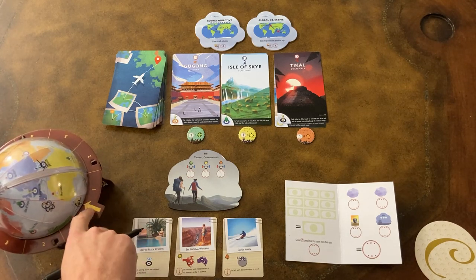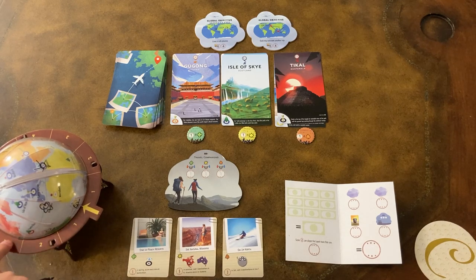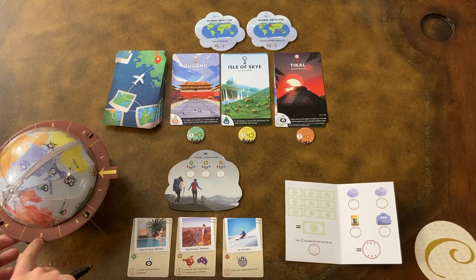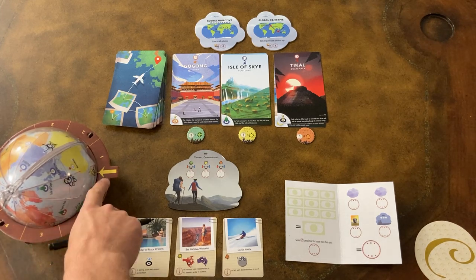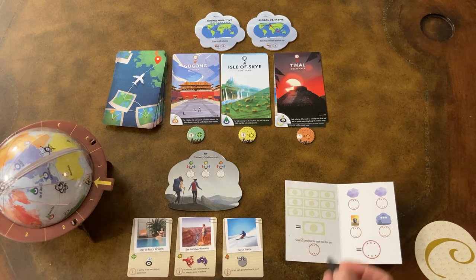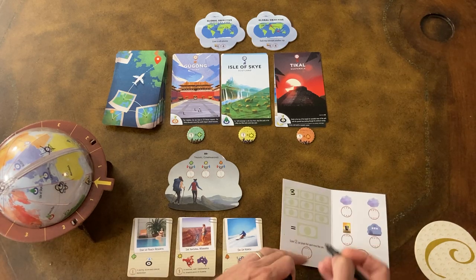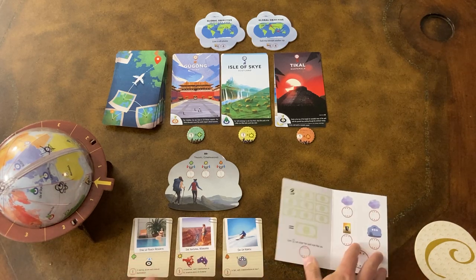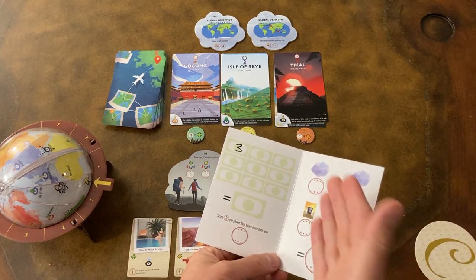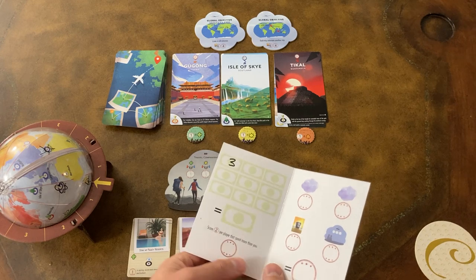The other cool thing about this stand is it doesn't just hold the globe — it also measures the airfare it costs to travel from one place to another. The further you fly, the more it costs. Here we can see this trip cost me $3, and I'm going to log that in my passport booklet by writing the number three. This is my little passport where I log my score and the cost of all my trips.